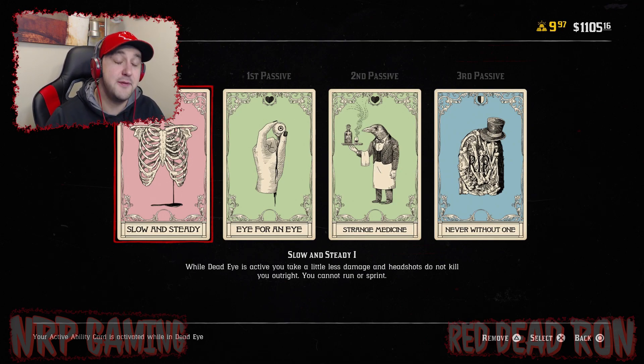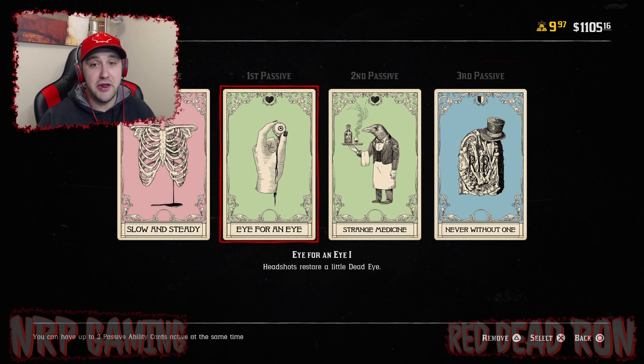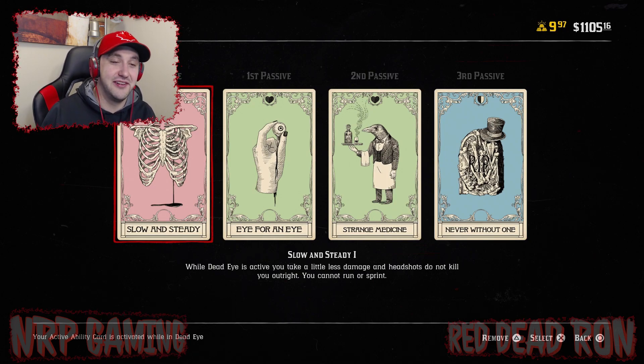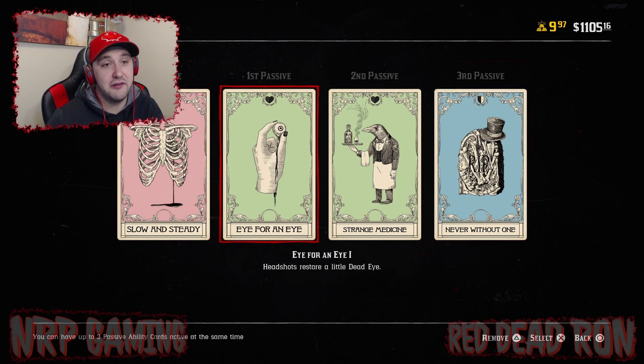These are very important if used properly — they can be very effective depending on what you want to do. I've had some questions about what I run for ability cards and the build I use. This is it right here — this is what I currently run for PvP. The reason I go with this particular build is because the varmint rifle right now is so overpowered. I love that rifle, and there is a way to combat it.